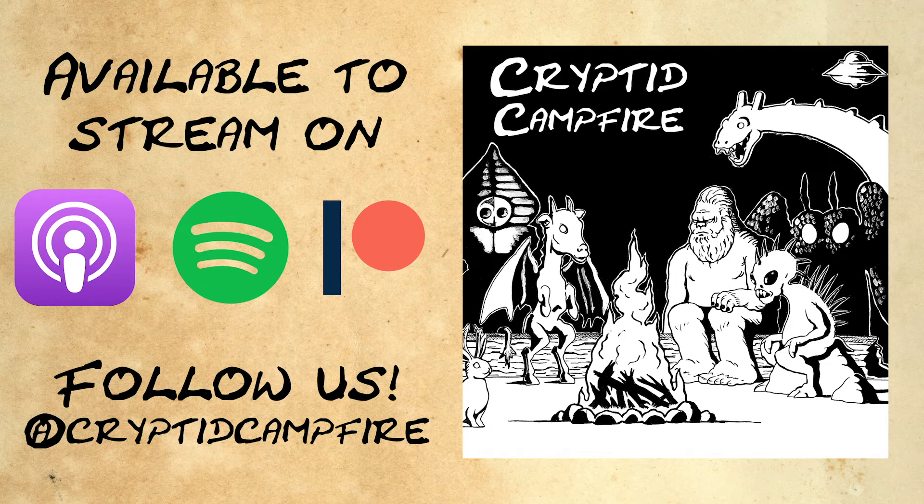We're going back to Australia for this one. The Drop Bear can be found in the densely forested regions of the Great Dividing Range in southeastern Australia. However, there are also some reports from southeast South Australia, Mount Lofty Ranges, and Kangaroo Island. Kangaroo Island? That is some misleading information. False advertisement.